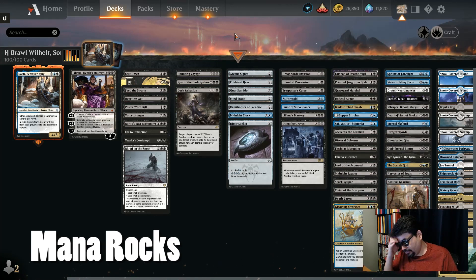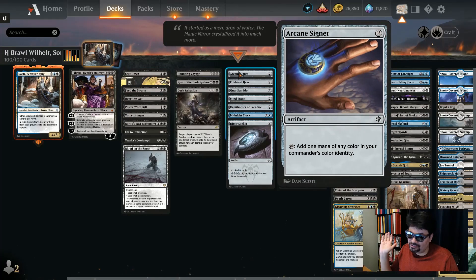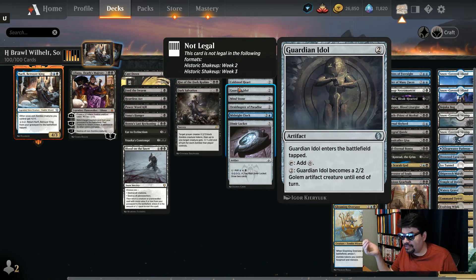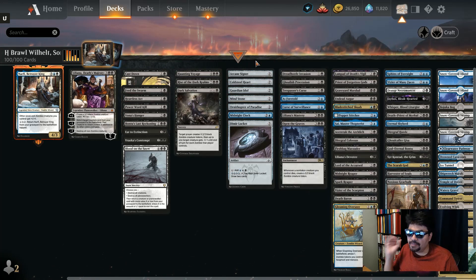Moving to the mana rocks — this was the most different section from the original build. We don't have Sol Ring or Charcoal Diamond or those amazing mana rocks. We do have Arcane Signet, Cold Steel Heart (two mana, choose a color), Guardian Idol (two mana colorless ramp that's also a living artifact), Mind Stone (two mana that you can crack later for a card), and Ornithopter of Paradise (two mana giving any color and serving as a 0/2 flying blocker). Those are all the two-mana rocks on Arena.